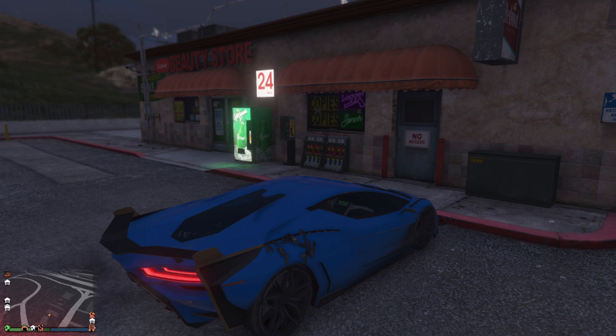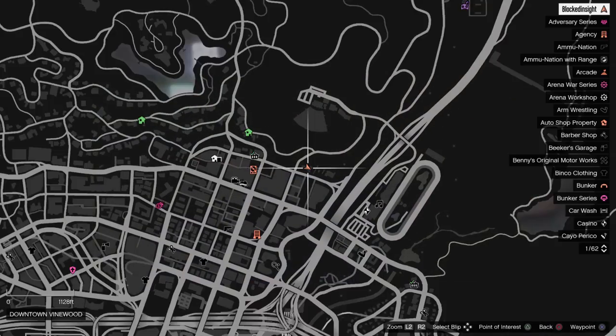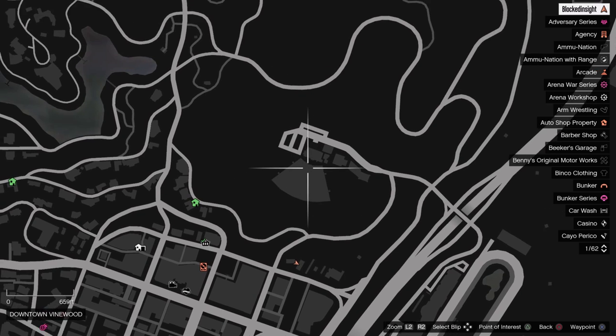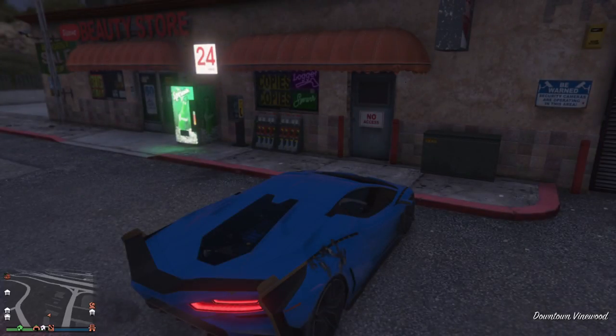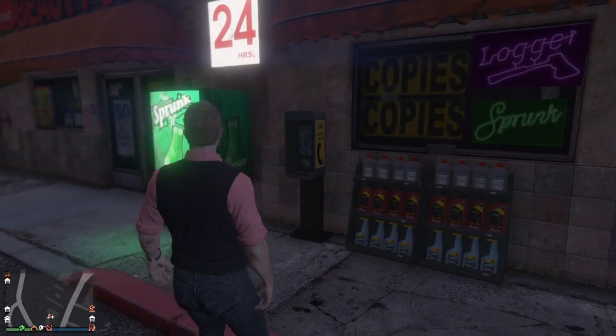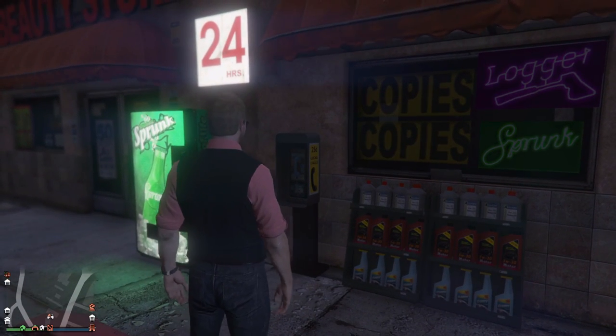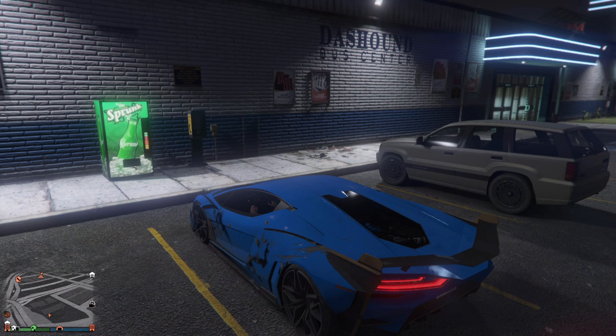Keep in mind these are not in order — I'm just showing you all the possible payphone locations where they might spawn. Number two is going to be at this gas station called Globe Oil, right in front of the observatory or outdoor concert hall area. You'll come over here and see the payphone right there on the wall. If you have this location active it will show up as blue, and you'll see a little icon on your screen when you're in the area.